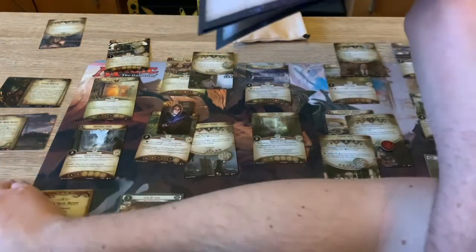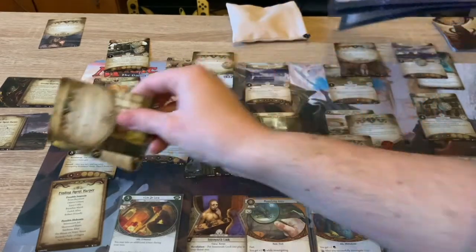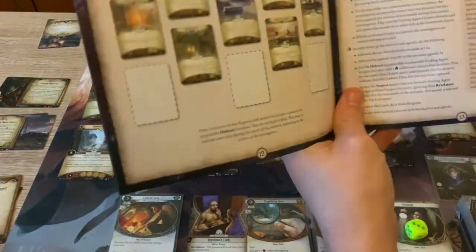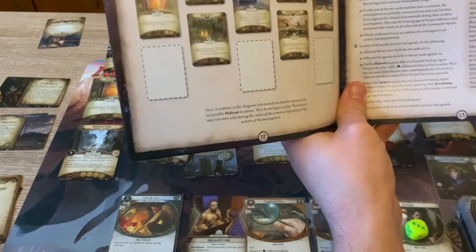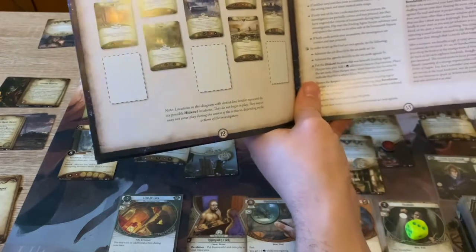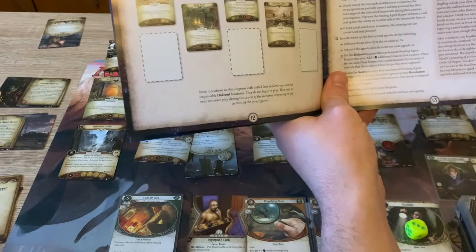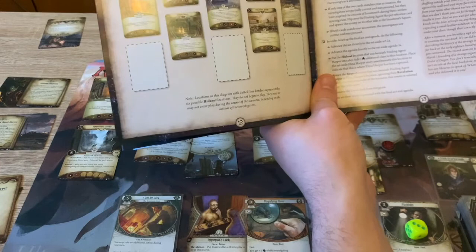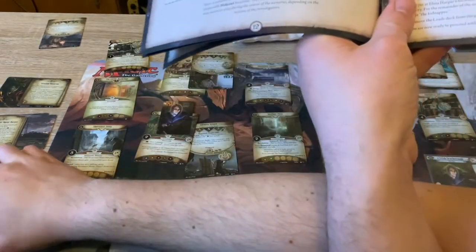The first time I played this I failed miserably. So if they match the accusation - if they proceed but have angered the citizens of Innsmouth during their careless investigation, flip over the finding Agent Harper reference card and spawn the enemy on its other side in Innsmouth Square. But if both cards match - correct - we proceed without that penalty. That's good, that's lucky.